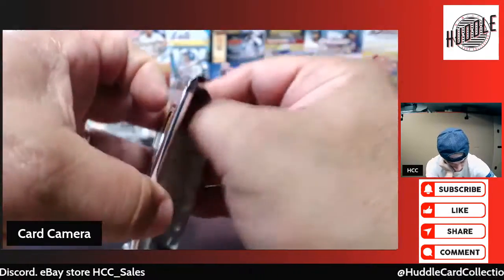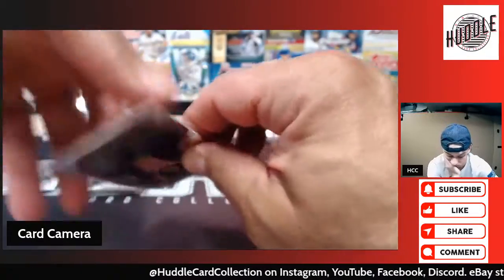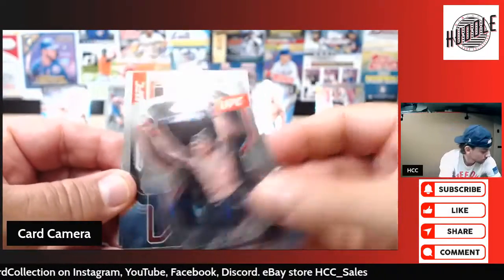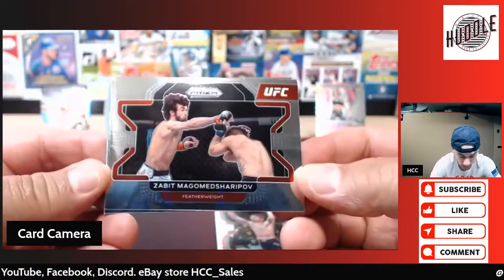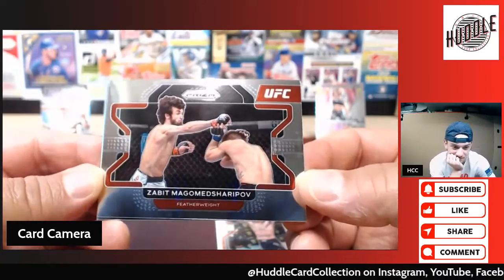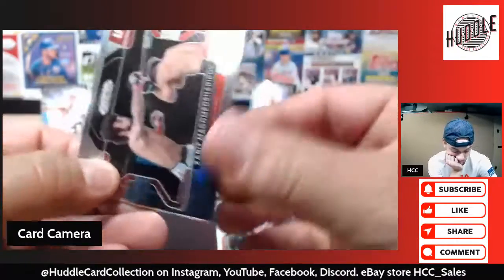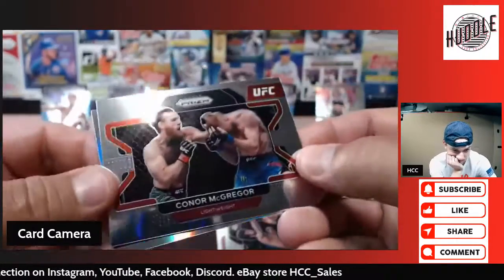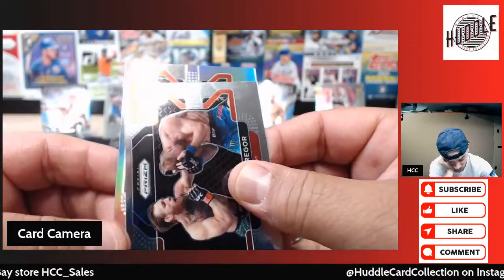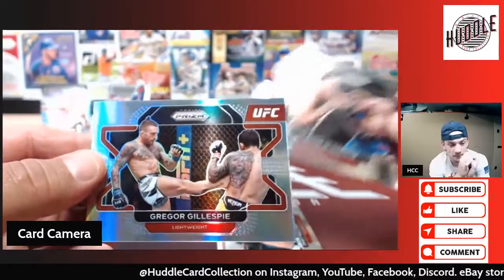Did you get a green, not a silver? No, I got a green and a silver — you got a silver! I don't think I've gotten a silver yet. Max Holloway. Wow, you got it! Zabit. Magomed Sharapov. That might be a box hit right there — bang — Conor McGregor! We're getting all the old school bros. And here's the silver, here's the silver — he's a lightweight. Gregor Gillespie.